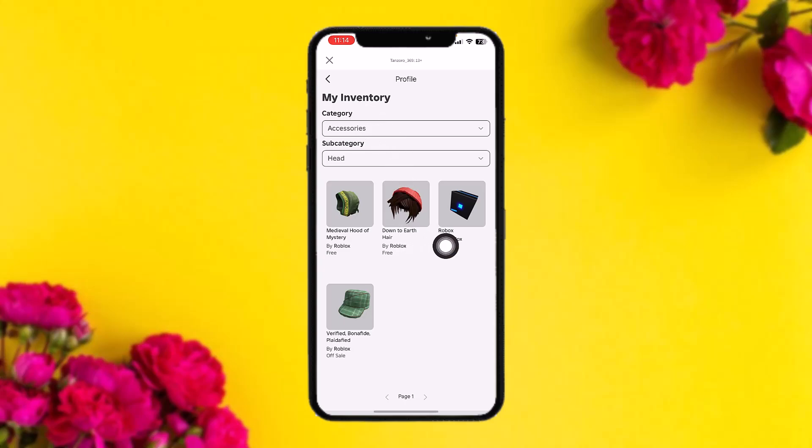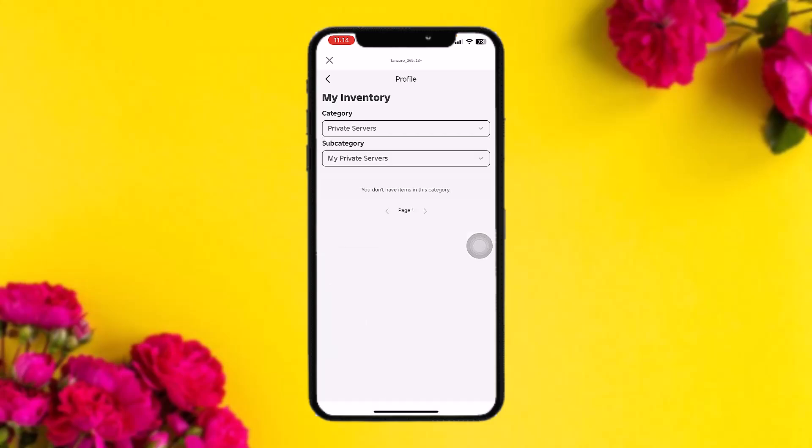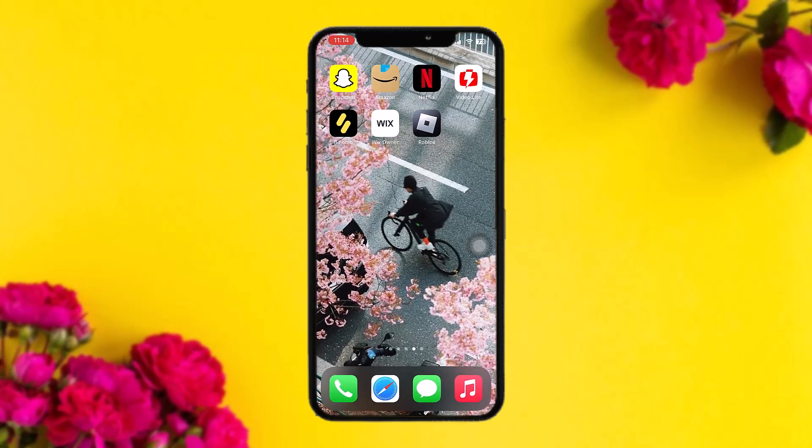Tap on the category option, scroll down, and you'll find an option that says 'Private Servers.' If you have more than one private server, all your servers will be listed right there. And that's basically how to check your private servers in Roblox.